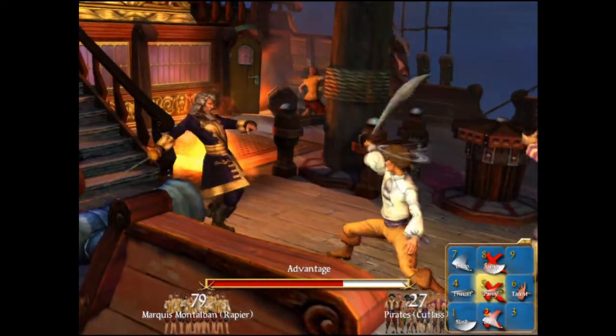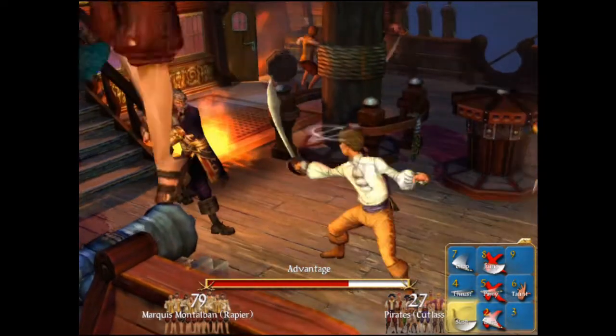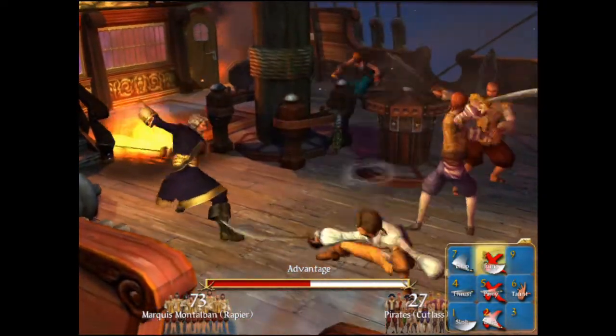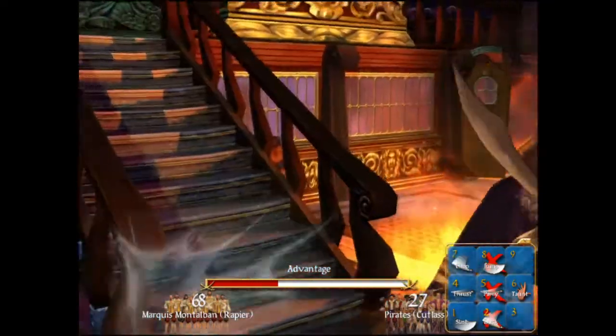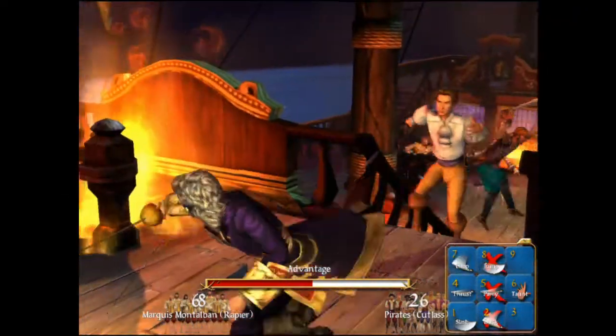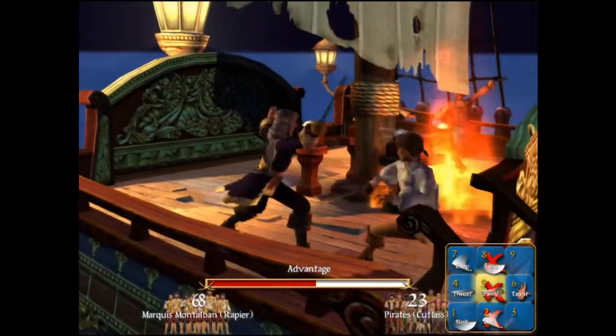After freeing your family member, they will tell you that the Marquis is in a location and you need to fight him. He is much like Raimondo, but tougher, in a nastier ship, and fights a damn sight quicker than Raimondo does. Once defeated, he then provides a map piece which tells you where his hideout is.